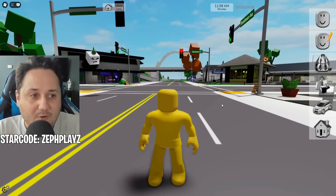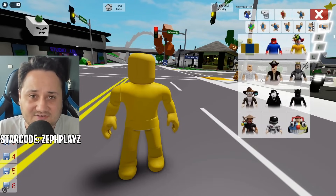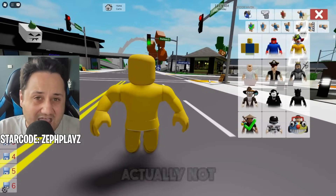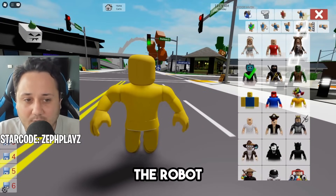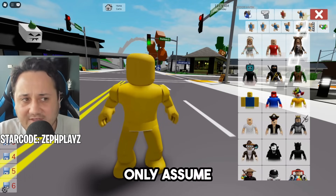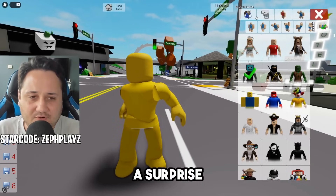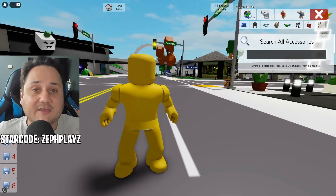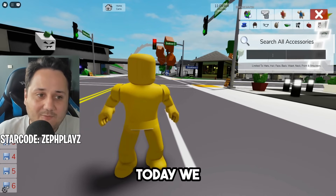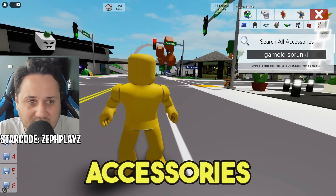It's about to get really, really cool. We are going to get into the accessories portion of the video — always my favorite. We're going to start off with an animation package. Usually for Sprunky characters, I like using the levitation animation because it suspends the use of the arms or legs. But we're actually not going to use that today — we are actually going to be using the robot animation, because in Sprunky the Garnold character is more like a robot sounding. I would only assume that if he was in Roblox he would have the robot animation.